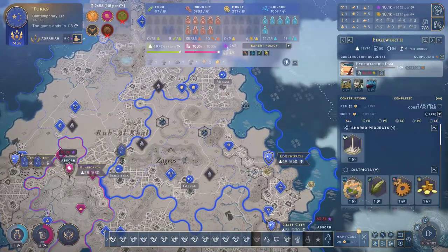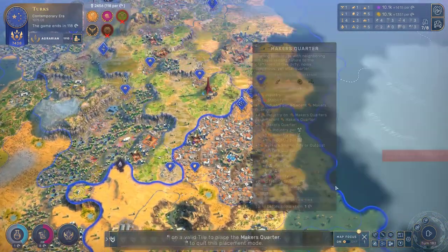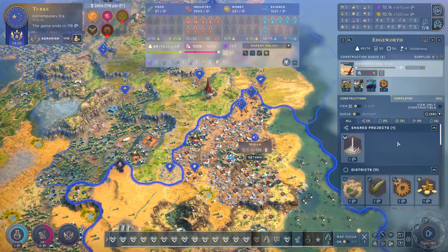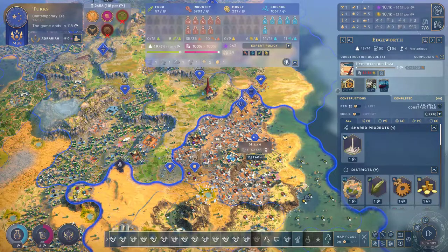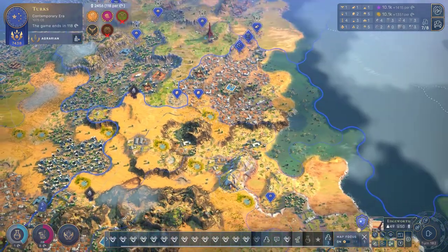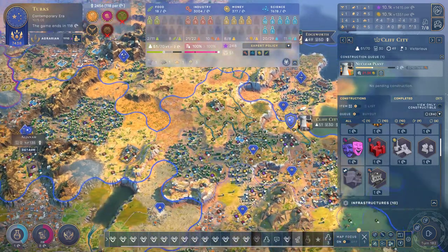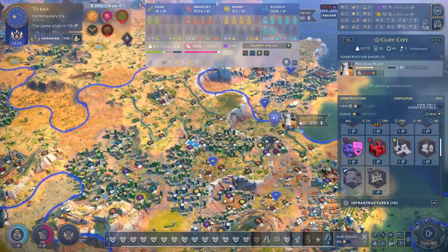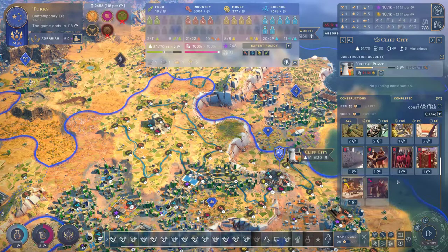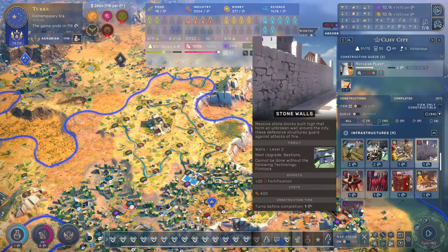We've got everything that we need. Stability is looking so solid that I actually think we could go ahead with more industrial quarters now. Let's build them as a second priority after the hydroelectric dam. Speaking of hydroelectric dams, now Cliff City — you guys have so many rivers up here in your area that I think you should also try to get the hydroelectric dam going.